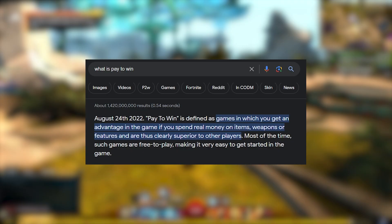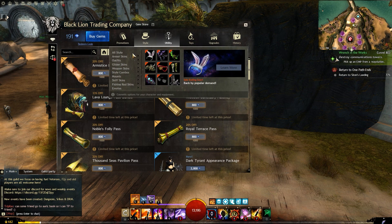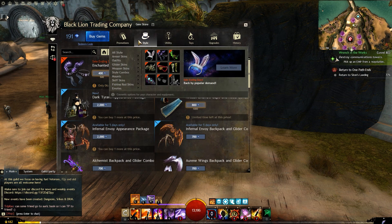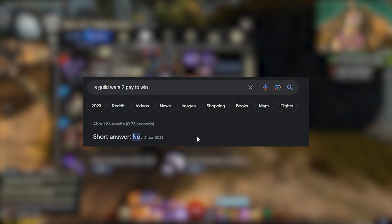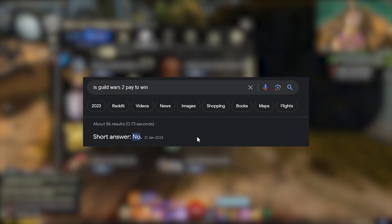So what is pay to win? According to Google, pay to win is defined as games in which you get an advantage in the game if you spend real money on items, weapons, or features, and are thus clearly superior to other players. This is not the case in Guild Wars 2 — you can't buy weapons, armor, or anything that gives you a power boost from the gem store. Google says without hesitation: no.